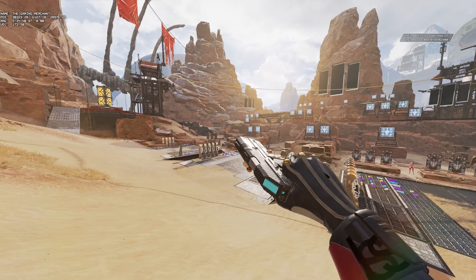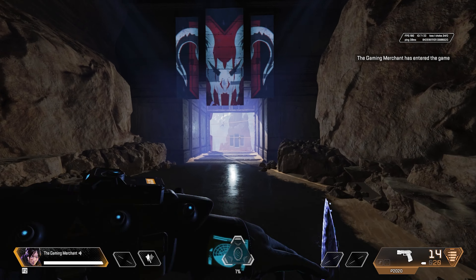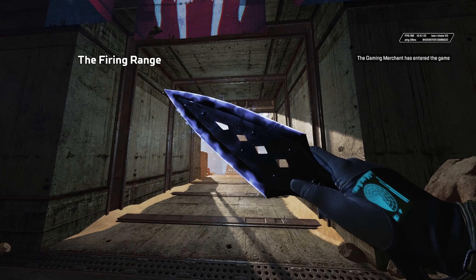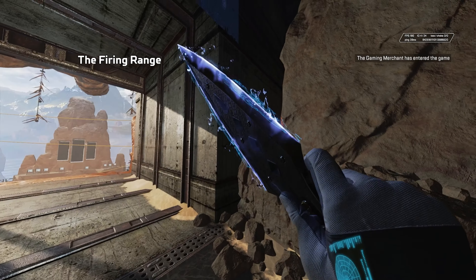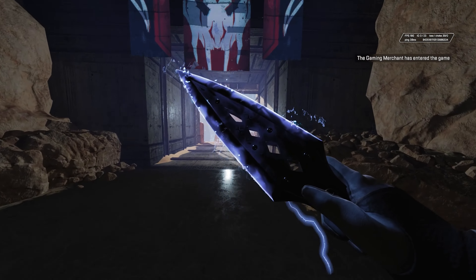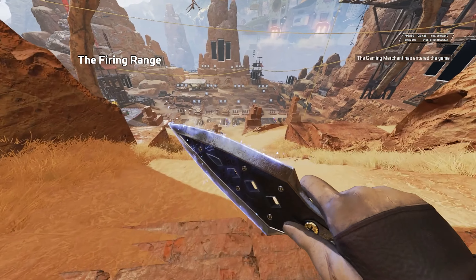But here's the weird thing that is completely unrelated to these skins. For some strange reason, the default Wraith skin has this strange icon on it. It's taken from the new skin — just randomly copied and pasted onto the default Wraith skin. I've tested other rare style skins — it's not there. It's only the default skin. What a weird glitch.